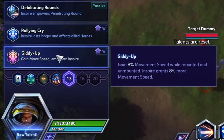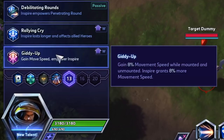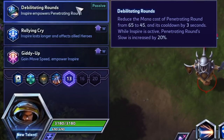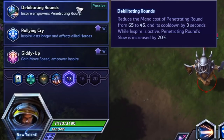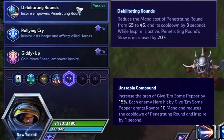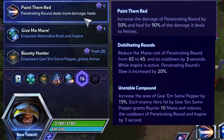Level 13: Nothing wrong with Giddy Up - it lets you get into safe positions faster and get to auto-attacking sooner, and also grants more movement speed during Inspire. However, take a look at Debilitating Rounds: it reduces the cooldown of Penetrating Round by three seconds when Inspire is active, and Penetrating Round also slows 40% instead of the previous 20%. You can see this stack building - auto attacks are already reducing Penetrating Round's cooldown, and now at 13 we have a seven-second Penetrating Round cooldown - building toward level 16.